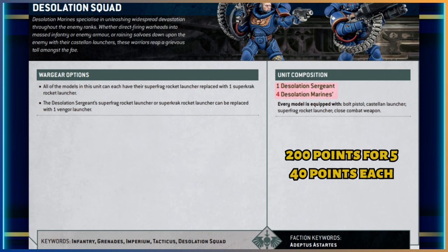Five models for 200 points — 40 points a model. Every model is equipped with a bolt pistol, the Castellan Launcher, and the Super Frag Launcher, as well as a close combat weapon — so there's a lot of different launchers going off here, quite a lot of weaponry. All models in the unit can have their Super Frag Rocket Launcher replaced with a Super Crack Rocket Launcher, and the sergeant can replace his launcher with the Benja Launcher. Keywords are infantry and grenades.